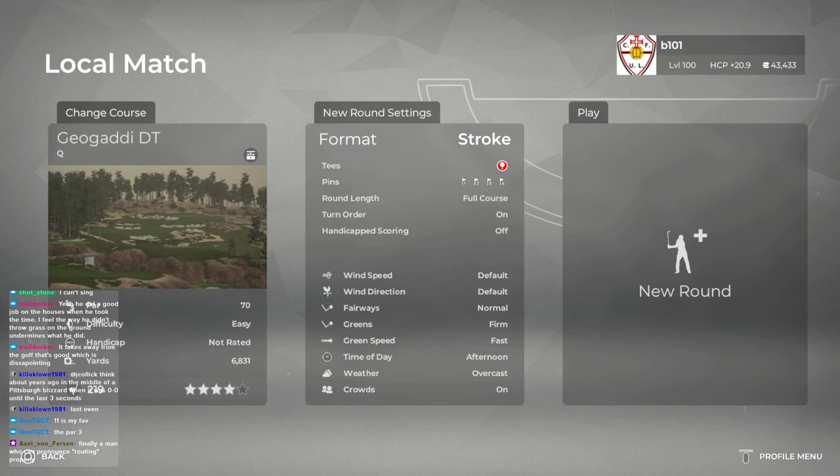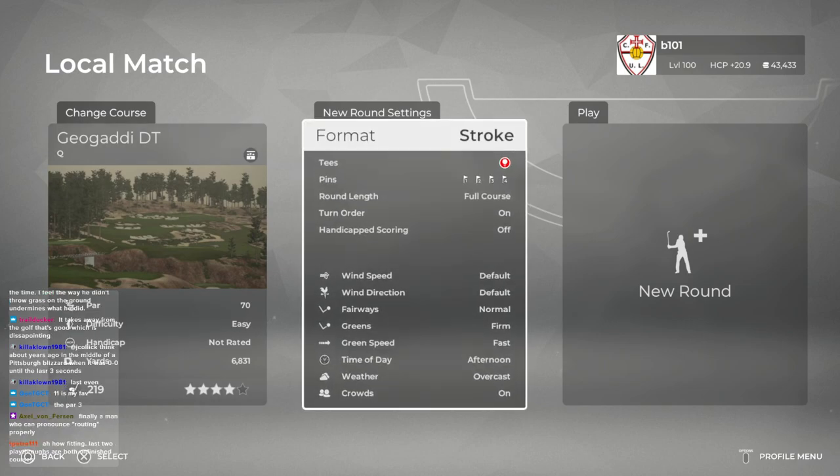We are back with another playthrough and we are going to play Geogaddy Dream Team by Q. What tees would you like to be judged from? Red.